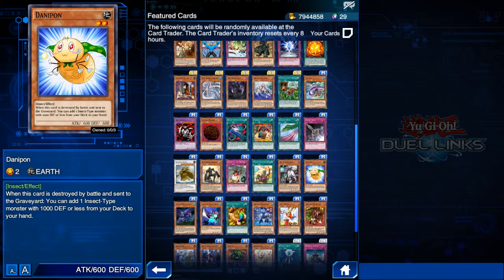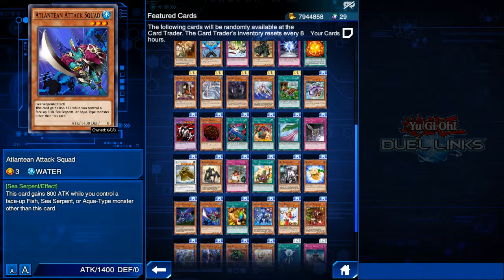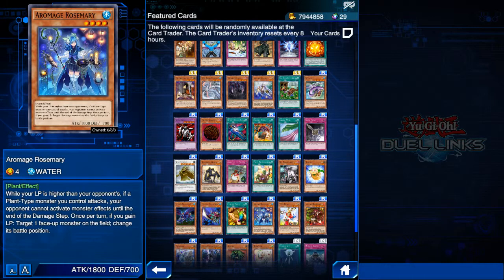Next we have Atlantean Attack Squad. This card doesn't appear too much on ladder now, but before, when Mako decks were rampant, it sometimes appeared in those decks because it becomes a big beatstick on the board and Mako doesn't need to do anything special to get the benefit from this card. If you're a fan of Mako, I advise you to grab this card, especially if you're playing Sea Stealth Attack Down decks.